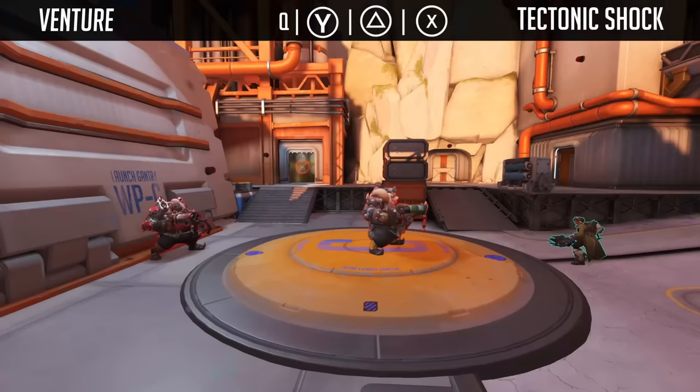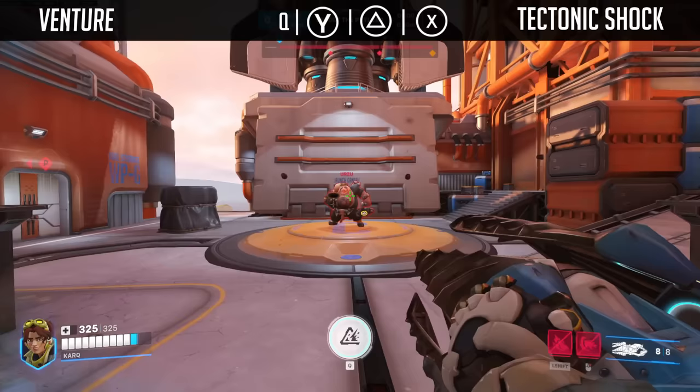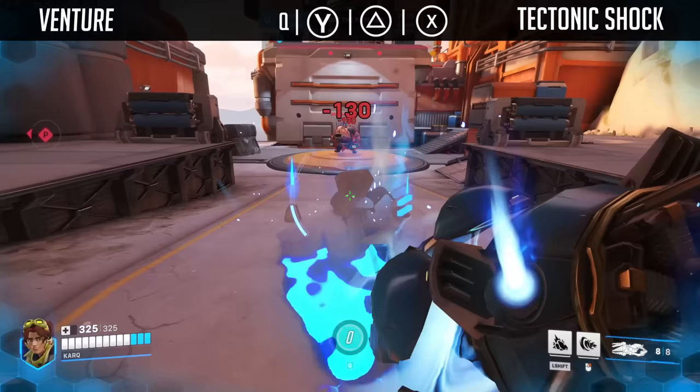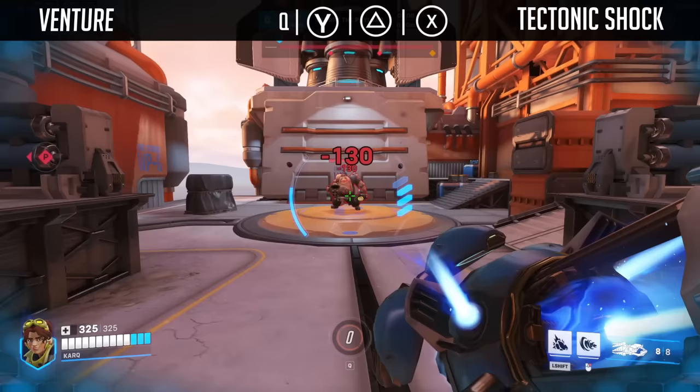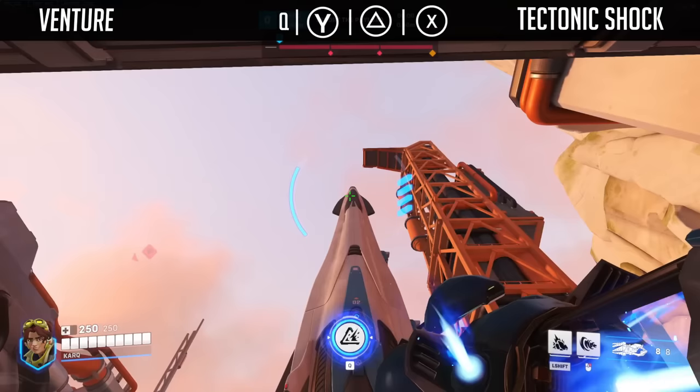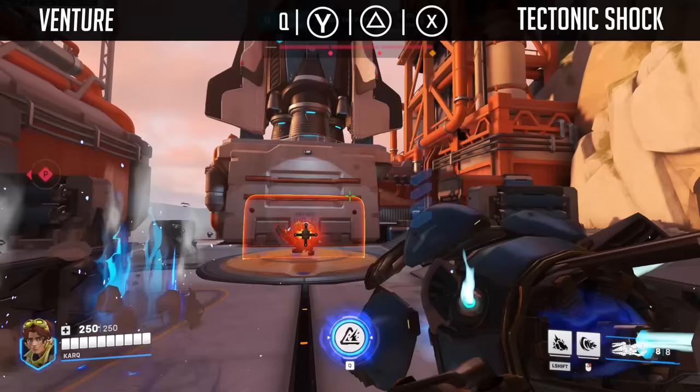Finally, we have Venture's ultimate, the Tectonic Shock. When you press your ult, Venture gains 4 shots of an AoE shockwave that deals 130 damage and knocks enemies upwards. It can be blocked by shields, so think of it like a mini Rein Earthshatter, but with a knock up instead of a knock down. It deals more damage and has 4 charges, so it honestly just feels like a better ability. Tectonic Shock will still fire off in the relative direction you're facing, so if you're kind of looking at the sky, it'll still shoot on the ground — it won't shoot into the sky.